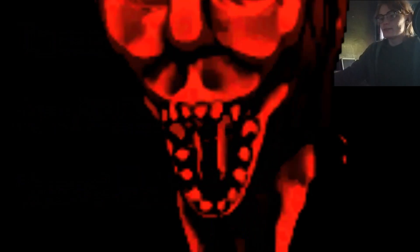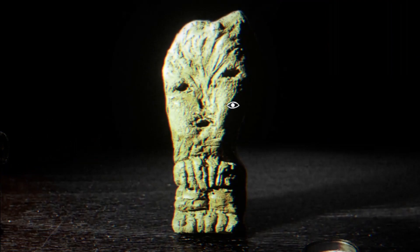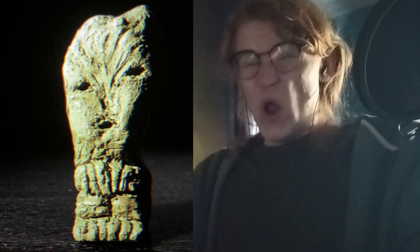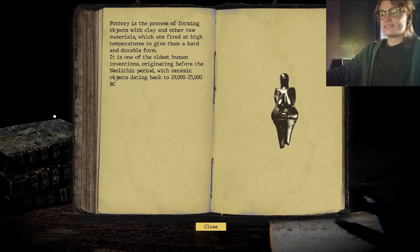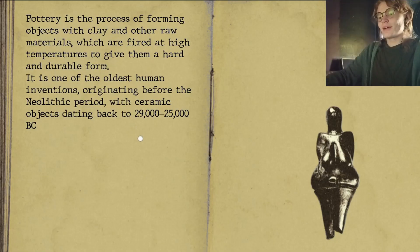Sounds kind of like Specimen 9. This feature resembles a human face. What's my compass saying? Search for... Clay! Pottery's the process of... That. Let's drag her down. Have a closer look at that glorious mug. Let's turn it to its side. Curious — this feature resembles a tail. It's like a material object embedded in the artifact.